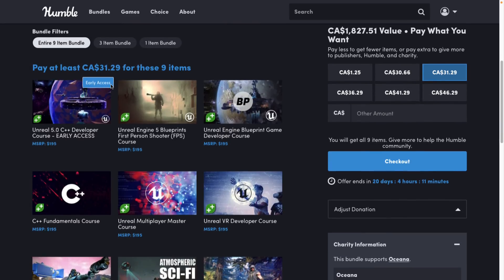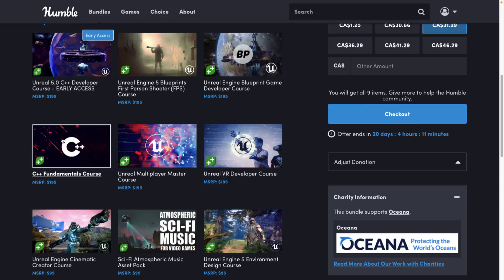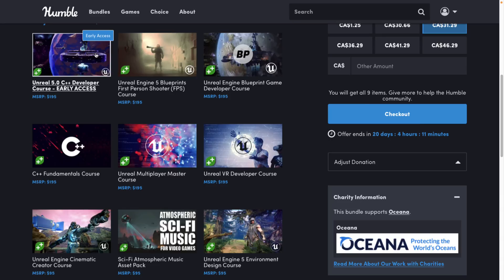If you get the entire set you're getting the early access content — basically still being developed but pretty complete. That includes the Unreal 5 C++ Developer course, the Unreal Engine 5 Blueprints First Person Shooter course, the Unreal Engine 5 Blueprint Game Developer course, a C++ Fundamentals course (not Unreal-specific, more of a language primer), a multiplayer game development course, a virtual reality course, and the other three mentioned. There's also a sci-fi music and sound effects asset pack — not a course.